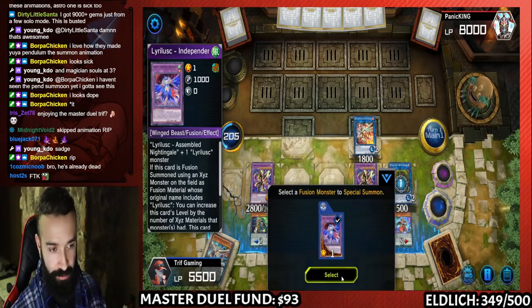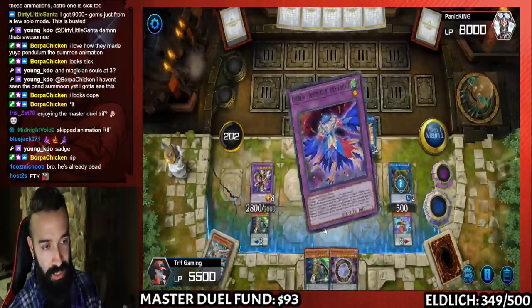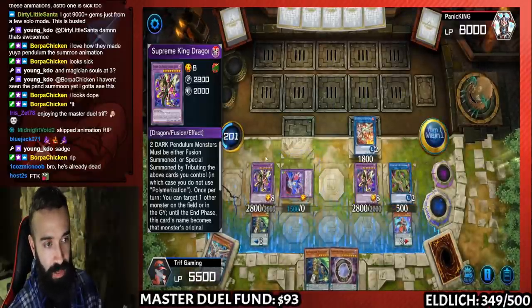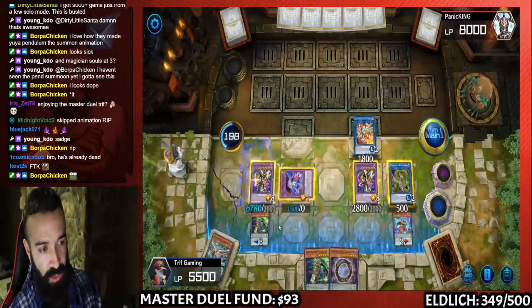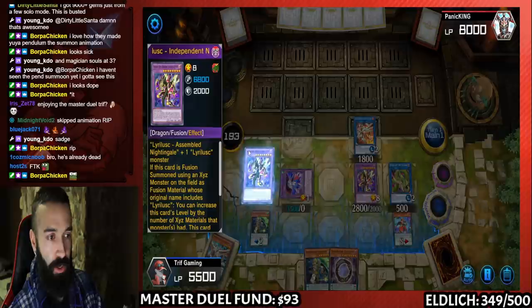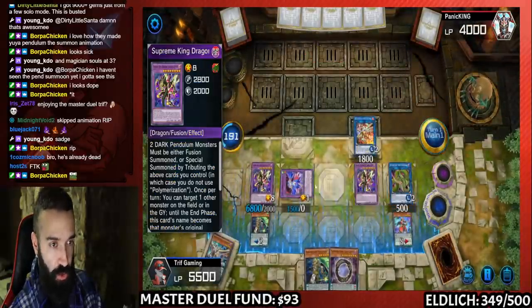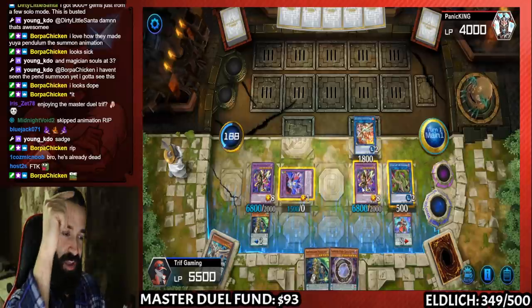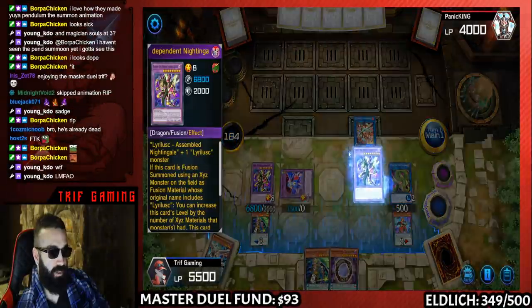I use Verte Anaconda to bring out Lira Lusk Nightingale. They don't have hand traps — they would have used them by now. You activate Starving Venom's effect copying Nightingale's effect, where you check its level — level 8 — multiply by 500, that's 4,000 burn damage. With two of them that's 8,000 damage to the face. Pendulum FTK — see you later, GG. Pen best deck, let's go, FTK boys.